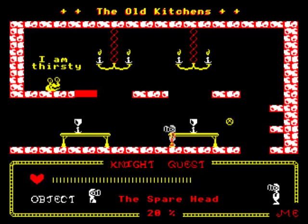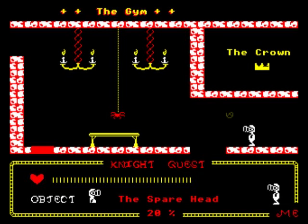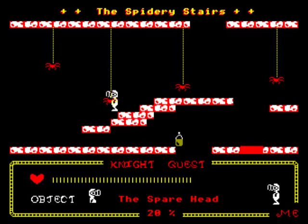I am thirsty! So I've got to get him a drink now. Reminds me of Trap Door - the thing upstairs. He's not going to let me by until I get him a drink. So I've got to look for a drink but I'm not going to be able to get up there. He needs a drink.